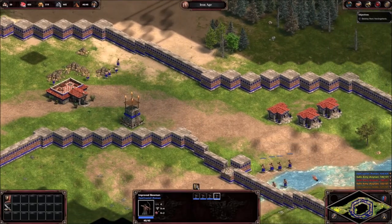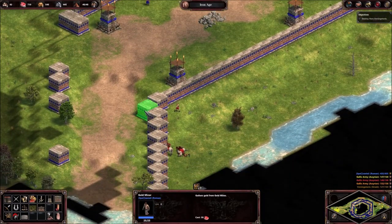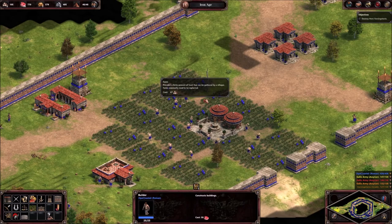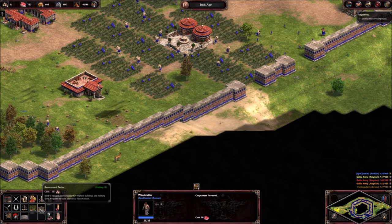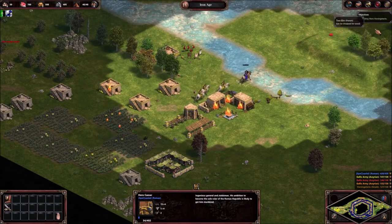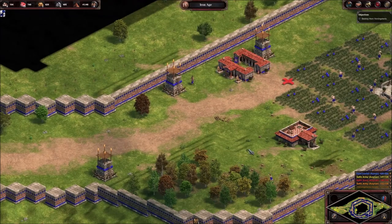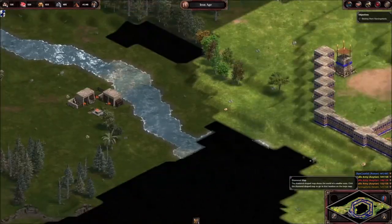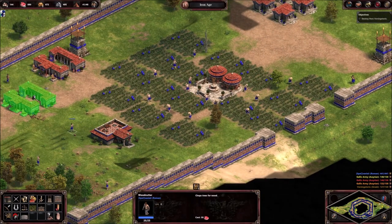Red is attacking on a different flank over here. Try to fortify this wall a little bit. Our economy is pretty much set but we don't have enough wood. We almost lost Caesar - they still managed to build up quite a bit. I wonder if they have villagers somewhere else where I don't see them. So yeah, be careful that you don't lose Caesar - that would be tragic.